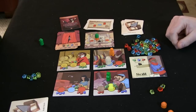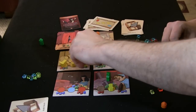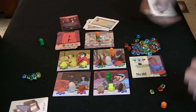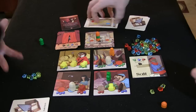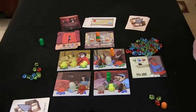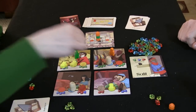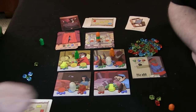Megan completes her second tower piece, discards her build card, materials go back on the board, and she draws three new build cards for her third and final piece. She draws three gems and heads to the wheat market, buying three for one and the red and green for the second one.